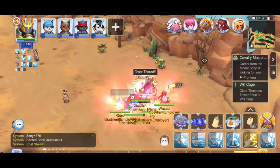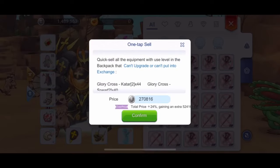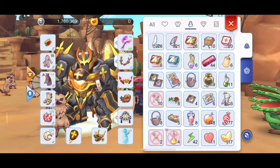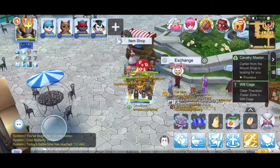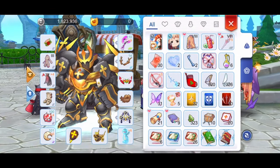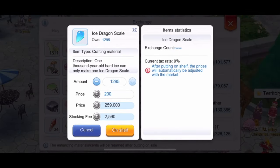...our combat time is at 180 minutes. Our raw zeny is 1.4 million, and if I sell all of my loots, we'd have 1.7 million. By selling our fuel, our total zeny gain is 1.8 million. You'd gain more zeny if you continued farming until your combat time turns red. We can also sell all the materials, adding another 600,000.